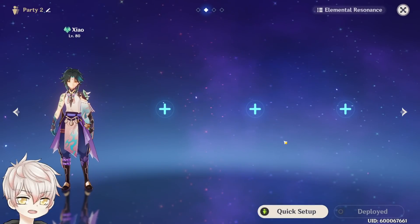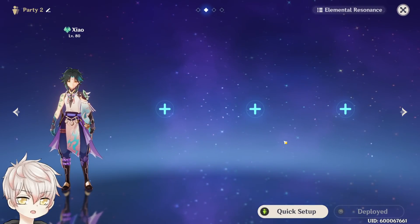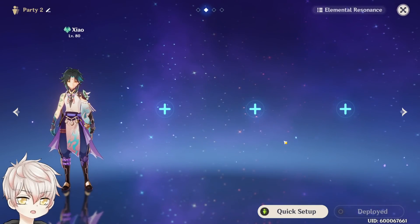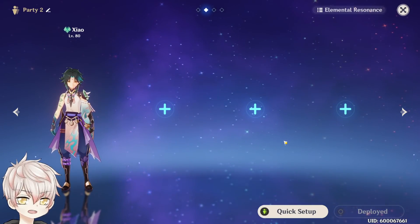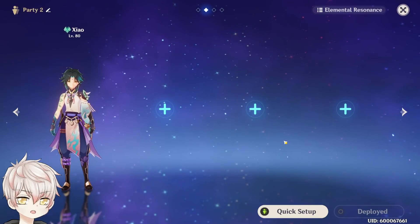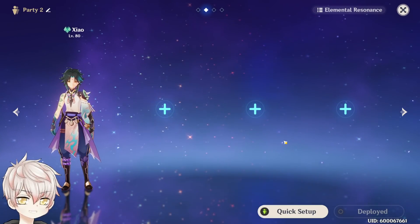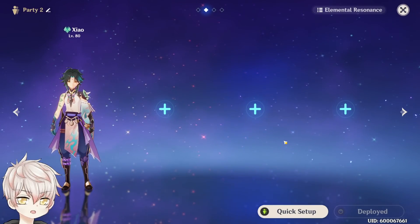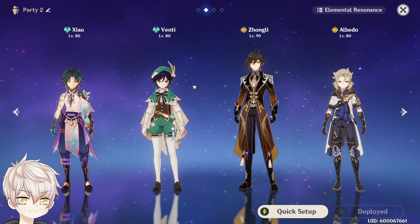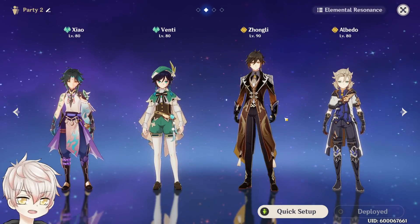When it comes to team building, Xiao can be pretty restrictive to specific supports to maximize his on-field DPS. As an Anemo DPS reliant on his burst infusion, another Anemo battery is highly recommended to assist with his generally low energy refund. Higher recharge Xiao builds or C2 won't need to rely on this as much, but it's still beneficial to keep in mind. With his unique plunge playstyle, enemies can get knocked around noticeably, so some form of crowd control is favorable. If planning to maximize Anemo damage, Geo Resonance and Zhongli's Jade Shield provide some of the few natural resistance shreds and damage increases available to Anemo. The safest and most popular comp is Xiao plus Anemo battery plus double Geo — for example Zhongli and Albedo — maximizing damage, survivability, and burst refund.